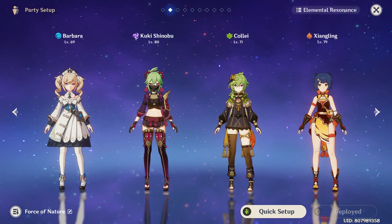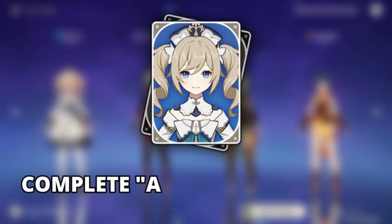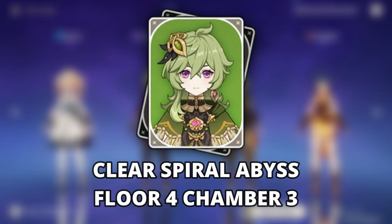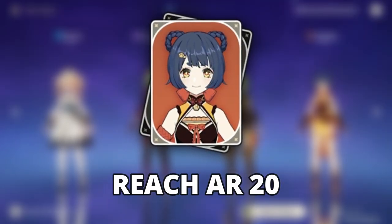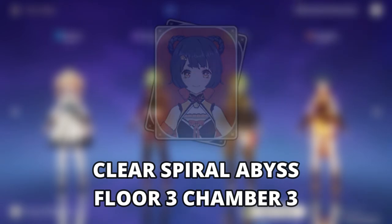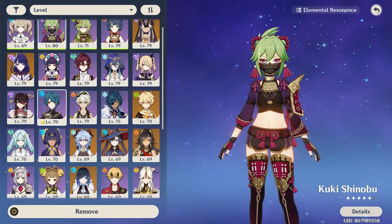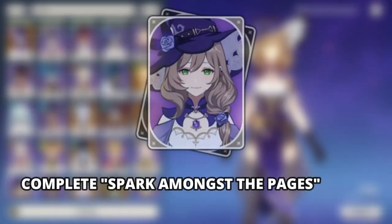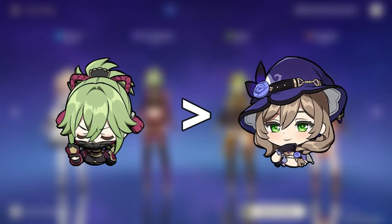Most of these characters can be obtained for free from in-game activity: Barbara from reaching AR 18 and completing a long shot quest, Kolei from clearing Abyss Floor 4 Chamber 3, and Xiangling from reaching AR 20 and clearing Abyss Floor 3 Chamber 3. Lastly, Kukishinobu is from the gacha system. If you don't have Kukishinobu, you could replace her with Lisa, which you get from clearing the Spark Amongst the Pages quest. However, I do recommend using Kukishinobu over Lisa, mainly for convenience reasons.